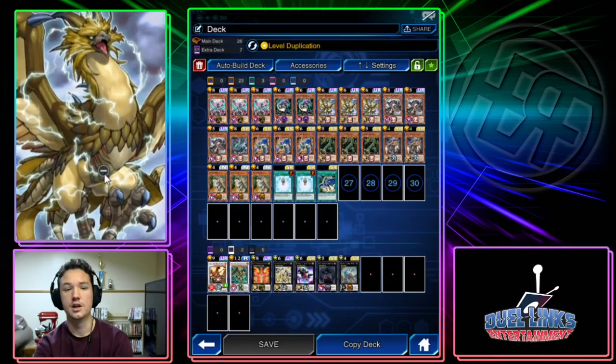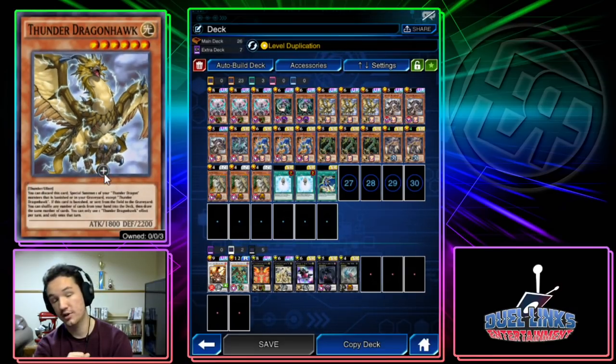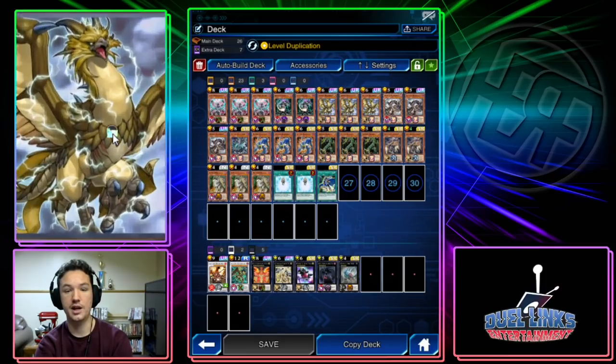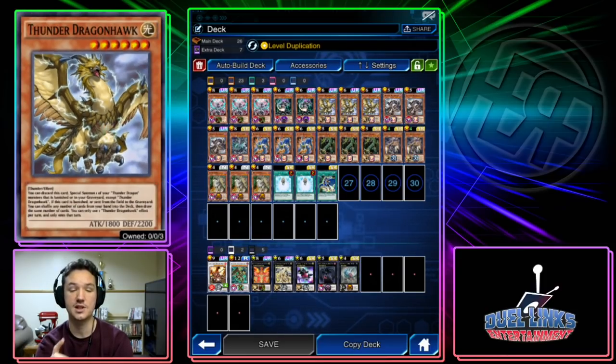Thunder Dragon Hawk: once per turn you can discard it from your hand to the graveyard to special summon a Thunder Dragon from your graveyard or banished pile back to your side of the field. It's important to note that this effect does not target — I had a couple of times where I activated this, my opponent disrupted something on my field, and I just got to summon whatever they got rid of. You really only ever want to use the first effect.